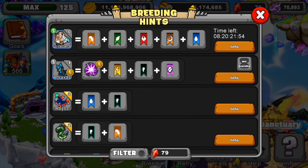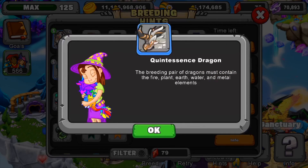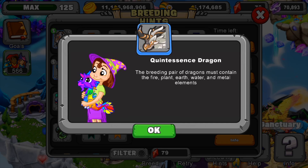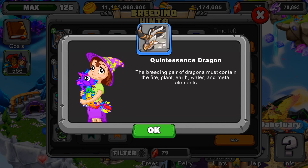It is actually a five-type element, so it has five different elements. The breeding pair of dragons must contain fire, plant, earth, water, and metal elements. We'll give you guys a few seconds to look at this.